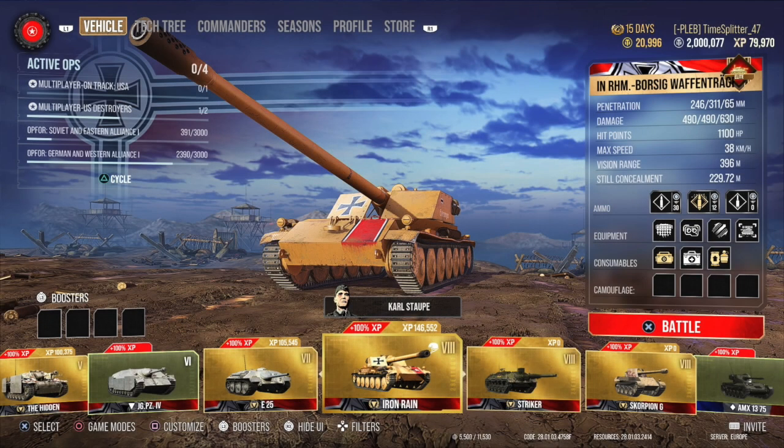So this is the Iron Rain, it's a Tier 8 German Premium Tank Destroyer. The equipment I'm running: Camonet, Optics, and the Advanced Powertrain, which gives a 10% extra to the top speed. I run a large repair kit, a small med kit and food.